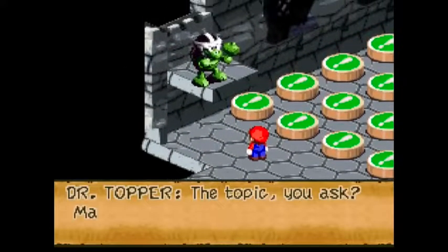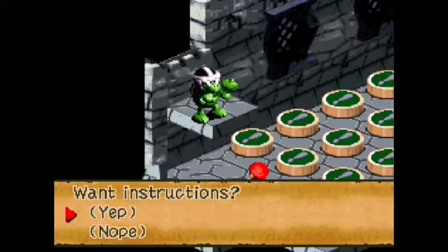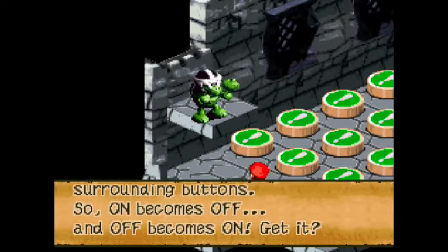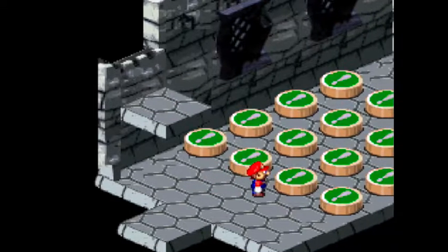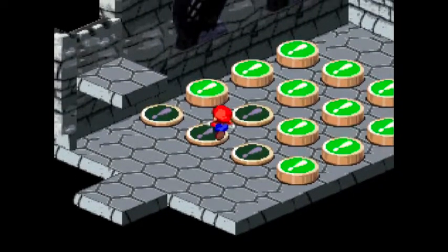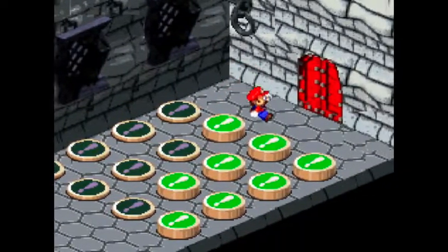I don't remember that for sure. The next topic: Magic Buttons. Step on one button and you reverse the surrounding buttons — so on becomes off, and off becomes on. Let's see if you can set them all to on. Yes, this one is actually very easy. Puzzles like this can be tricky, but with sixteen buttons, all you need to do is knock down four each time.